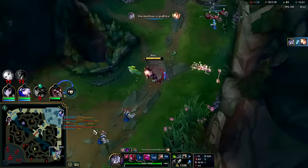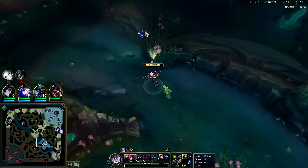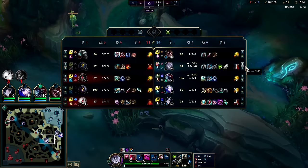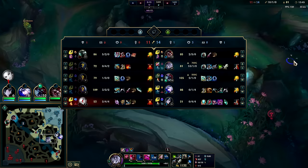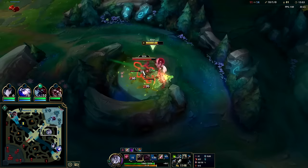We'll launch it down there — they're going to start to move, and sure enough we got it. We're going to W immediately and get behind her. W, auto, W. Remember: if you're trying to dodge something, right when you get there it's fine to use W immediately even if you're still in auto attack range. Because there I'm assuming she's going to throw a snare immediately. I'm getting crazy fed, man.